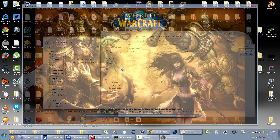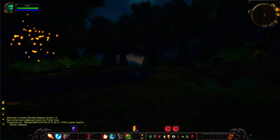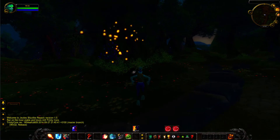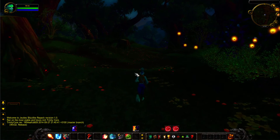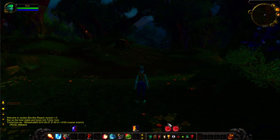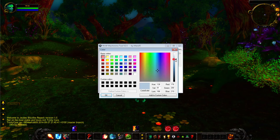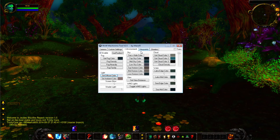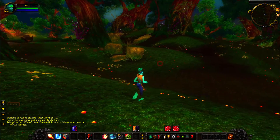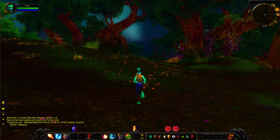I started the game and logged in. As you can see, I've got ground clutter working. Let me turn up the lights a bit with the machinima tool so you can see things better. And yeah — ground clutter all over the place. That's how you activate them.